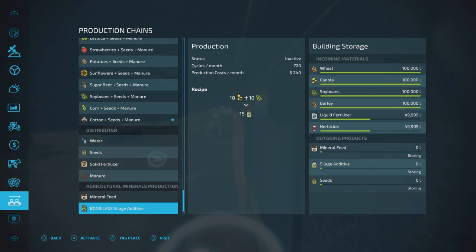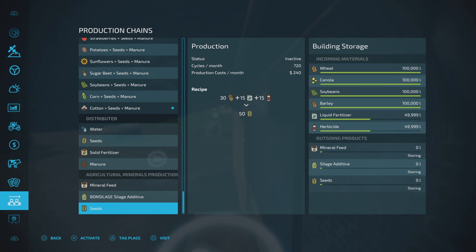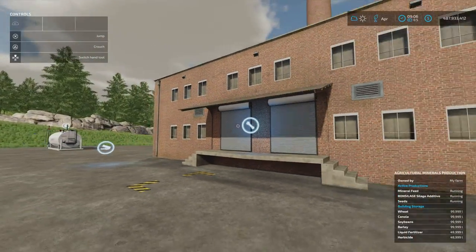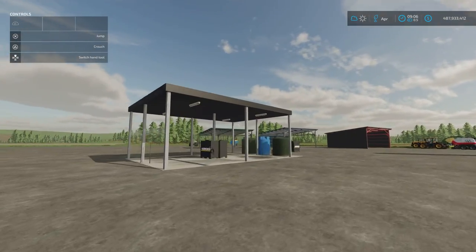You can produce mineral feed, TMR silage, silage additive or seeds. Mineral feed is 15+15 in for 25 out on 720 cycles per month. The silage additive is 10+10 for 15 out. Seeds require wheat, liquid fertilizer and herbicide — 30+15+15 for 50 out. If you've got the crops and materials, 70 grand to buy and place — assuming it's still in your mod hub.